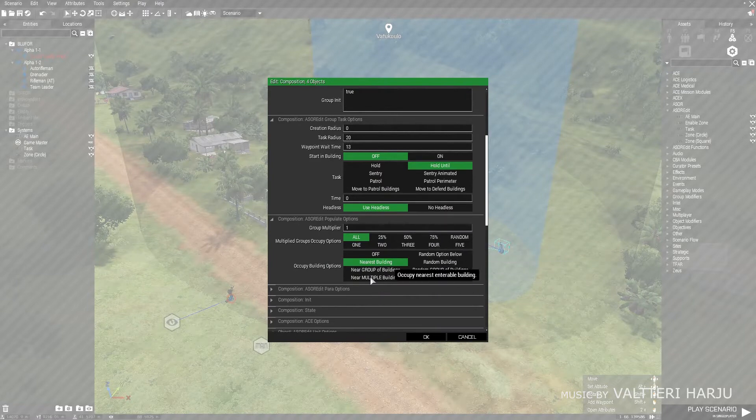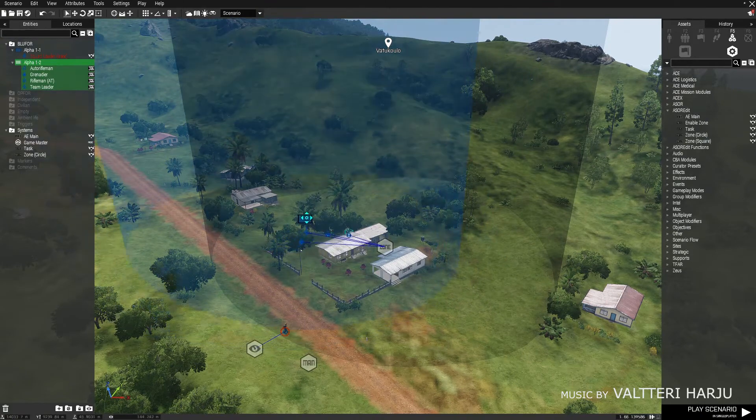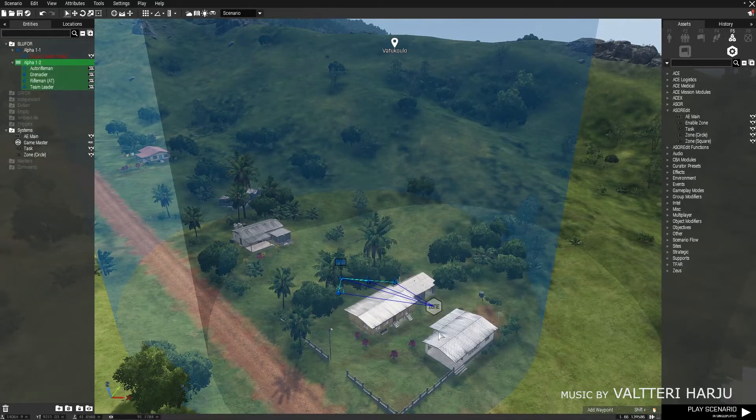There are basically two types of occupy building settings: nearest and random, each with three sub-types. 'Group of buildings' occupies the three nearest buildings — with a four-man group, two might go in one building and one each in the others. 'Multiple buildings' puts one member in each of the nearest buildings. 'Random building' uses the task radius — occupiable buildings must be within the radius — and they'll pick a random building from those available.